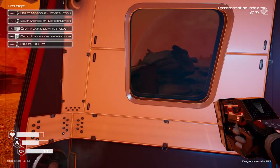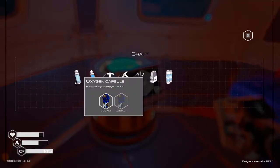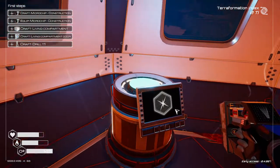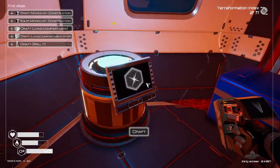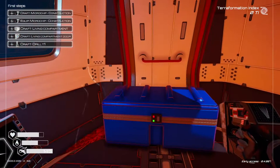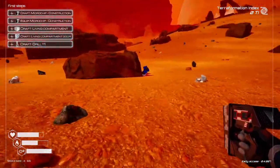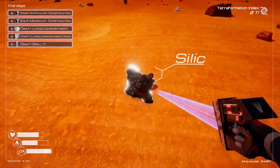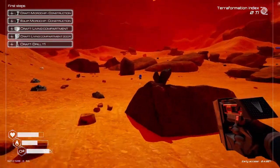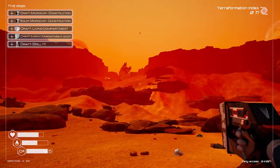And now we go on to construction microchips. Sorry about that — that's what happens when you don't record for four months. Let's go ahead and craft a construction microchip. I need one more silicone and two more magnesium. Let's go. Silicone right here, grab some magnesium — that is this stuff here — grab some extra stuff while we're at it. As you can see, there is a lot of exploration we can do.